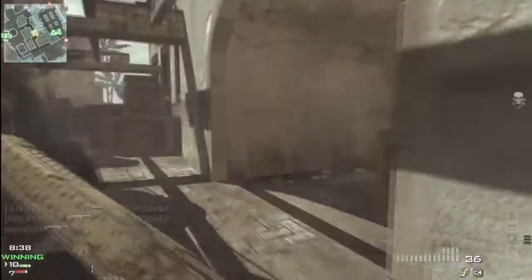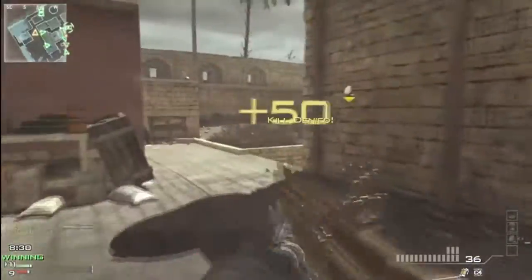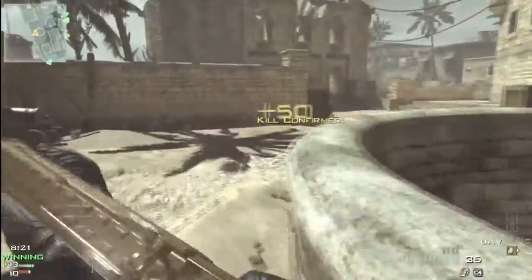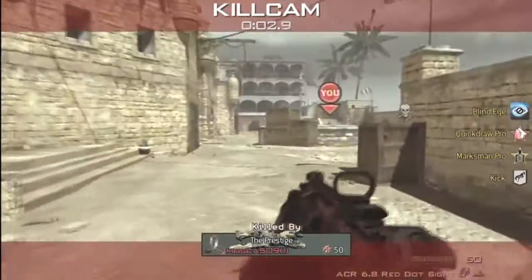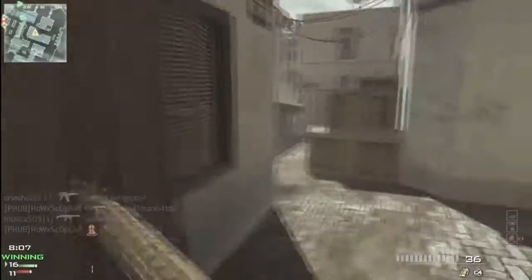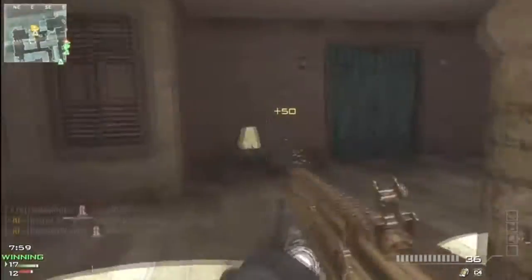Next up we have Steady Aim, which is going to be ported just like it is in Black Ops and Modern Warfare 3 — identical. Tighter hip spread and then faster recovery after sprinting. I think it's perfect where it is and how it is. Next up we have Dead Silence, which they got right in Modern Warfare 3 outside of the resistance against Recon. I think that has to be taken out just to add some more balance to the game. Dead Silence is already good enough as it is — it's always going to be a popular choice and a good tier 3 perk.